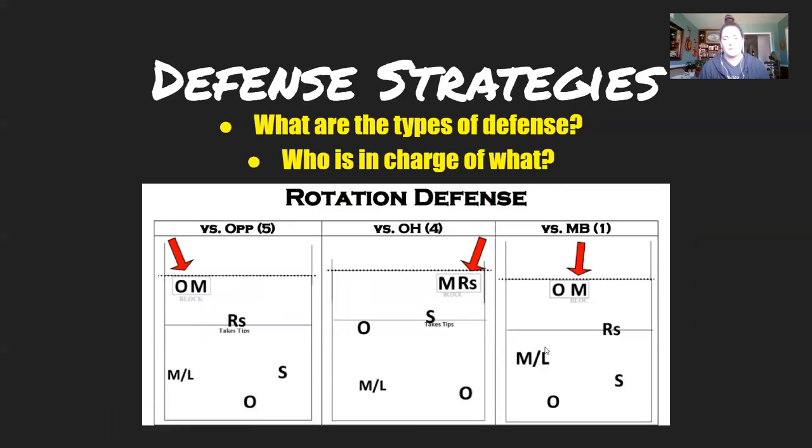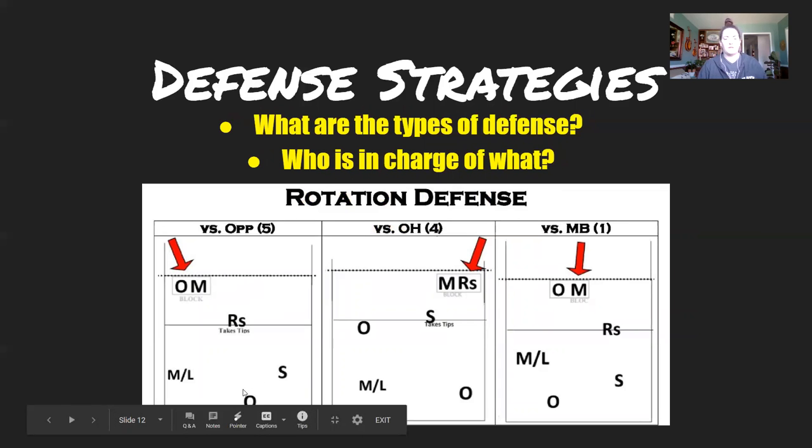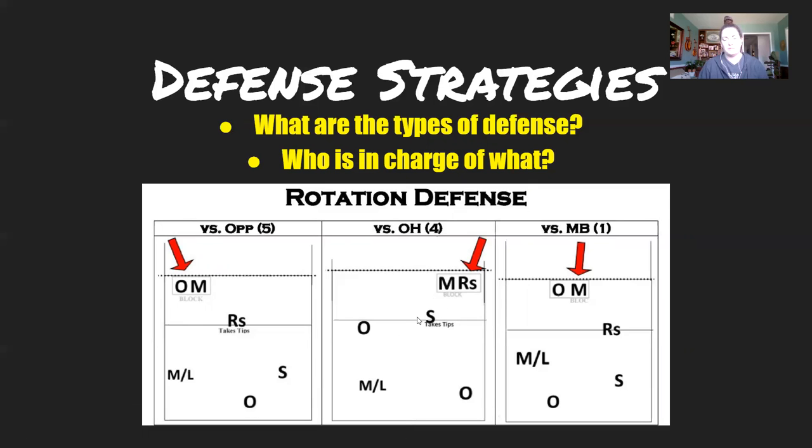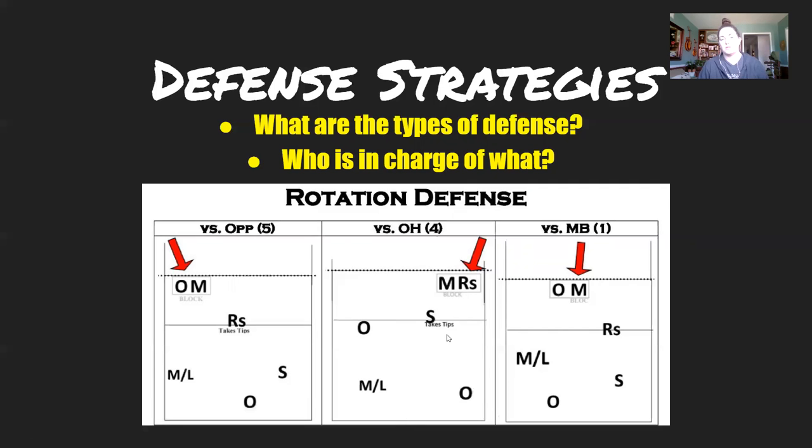The other commonly used defensive system is called a rotation defense. The idea is that your back-row players rotate in the direction of the hit. Against an opposite attack, one player moves up for tips and the other two rotate over. Against an outside attack, the right side blocker goes up to defend tips, and then each back-row player rotates — this person rotates here, that person rotates there — so all positions shift to better defend tips.